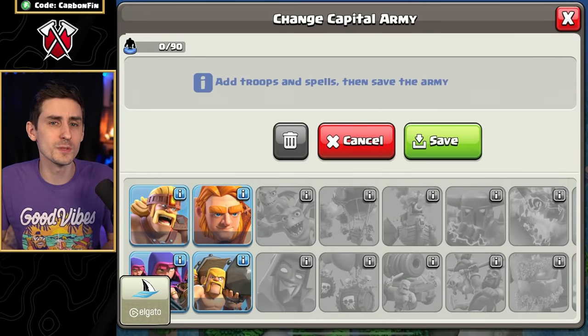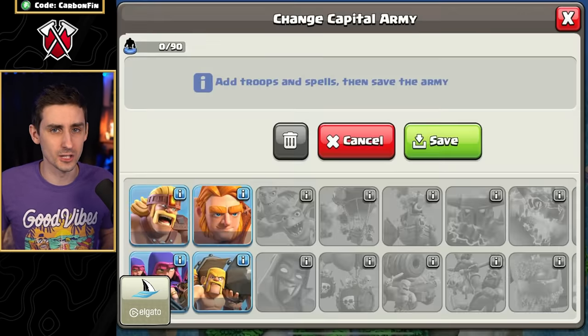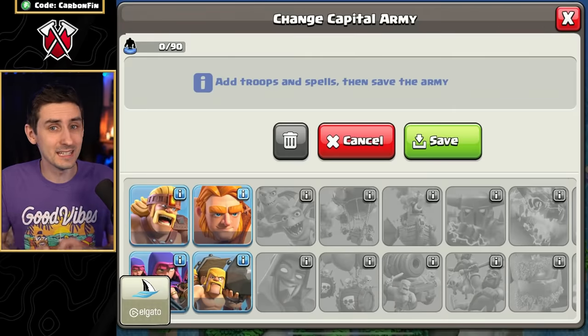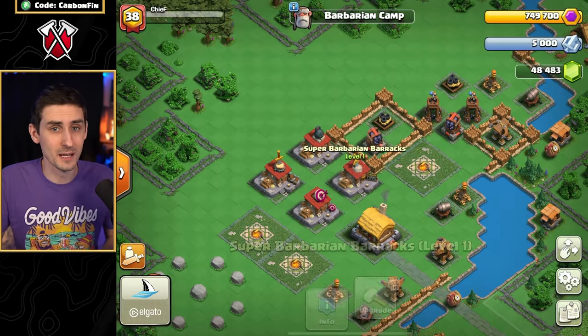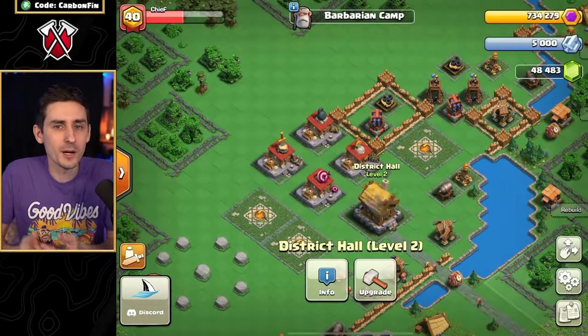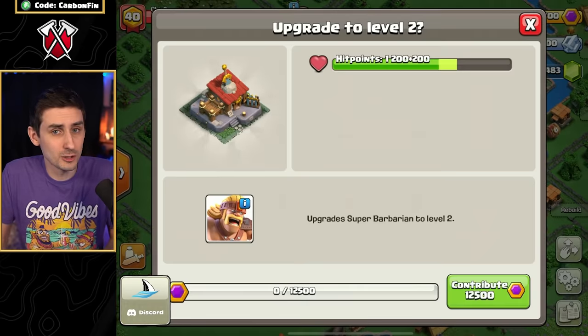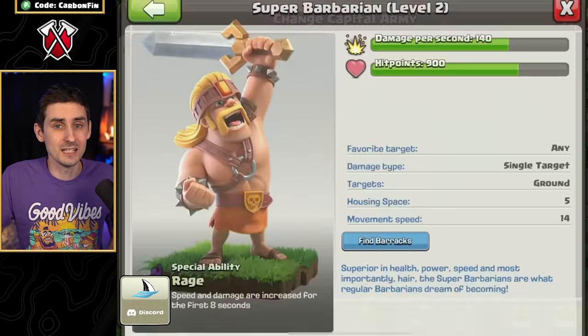If you look at the troops in your training bar, you'll notice they don't have any levels associated with them — that means they are Level 1 and need to be upgraded. In order to upgrade troop levels, you must upgrade the building associated with that troop. For example, if we want to upgrade the Super Barbarian to Level 2, we must upgrade the Super Barbarian Barracks, and now you can see the Super Barbarian is Level 2.